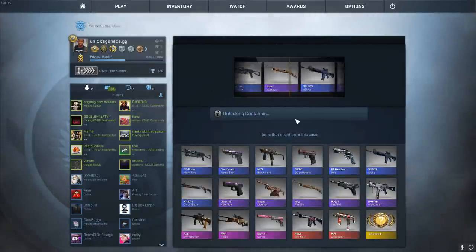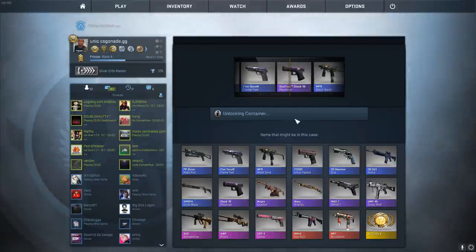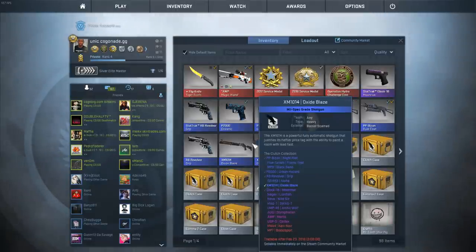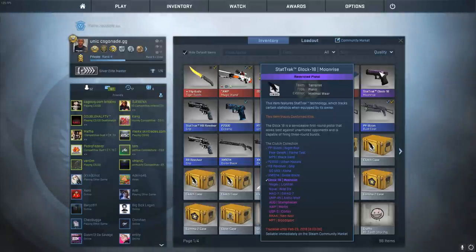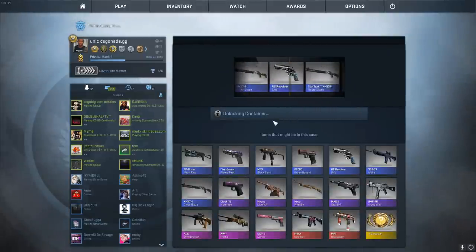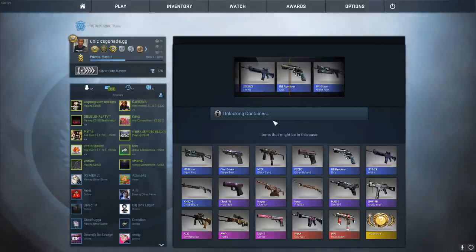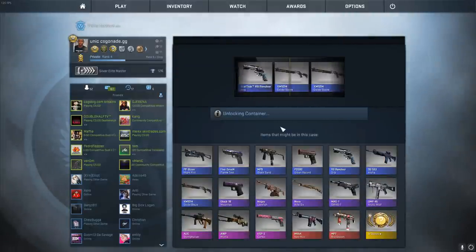We're gonna get some gloves here, please. Already better — a StatTrak purple, that's kind of like a pink. I dig that. Let's check it out — it looks really nice. What condition? Minimal Wear, not even bad. Our luck is getting better. God damn it — really? An R8 Grip? R8 RIP. We have two more.